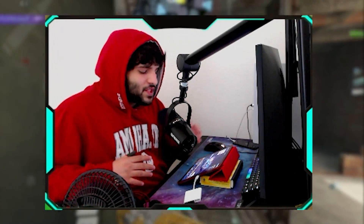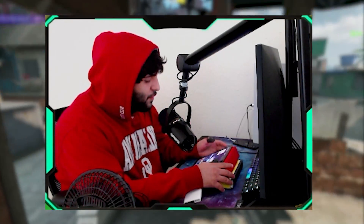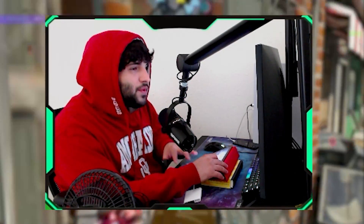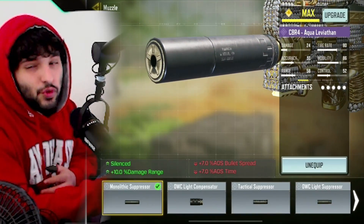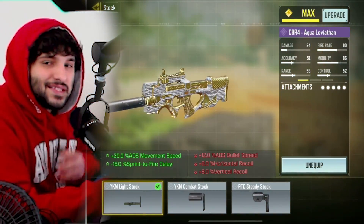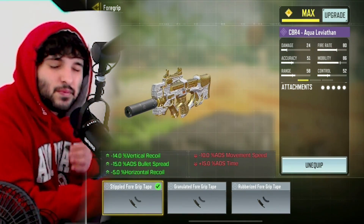The new Season 8 battle pass was released a couple weeks ago and we got the CBR4 Aqua Leviathan blueprint. This thing looks super fire and super clean — I wish they would have put it on a newer gun instead of an older blueprint, but we got it for the CBR. Here's the standard build: the Monolithic Suppressor, OWC Marksman Barrel, Lightweight Stock, OWC Tactical Laser, and Stippled Grip Tape.